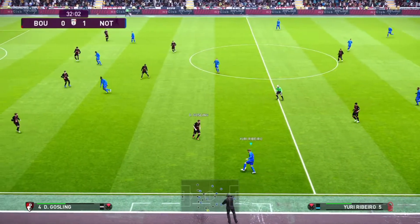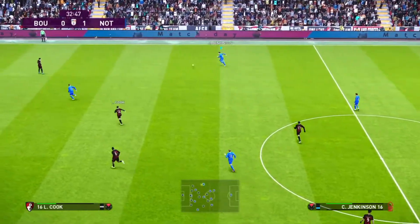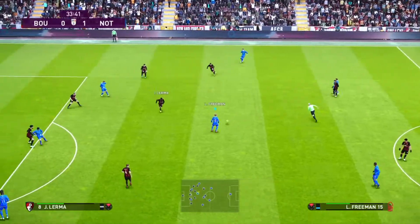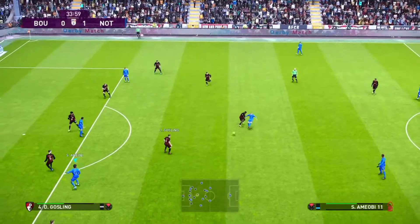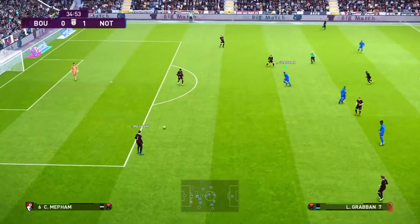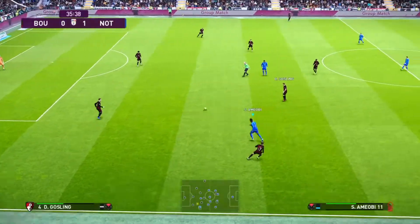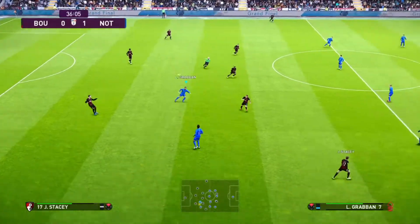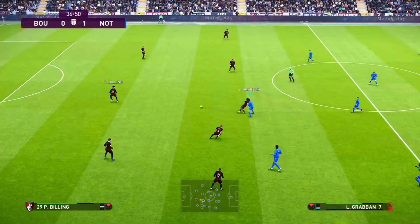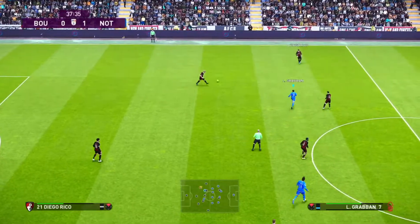Yuri Ribeiro in an advanced position — we do have the attacking full-back's instruction on. Plays it into Freeman. Jenkinson just about gets on the ball. Not many options ahead of him, so he's going to have to play it back. Lovely ball around the corner. Luke Freeman looks to play it into Amiobi but loses out. Now Bournemouth again in possession, just playing it around the back line, looking for a weak spot in the Forest formation. Ribeiro wins it, but Grabben can't hold on.